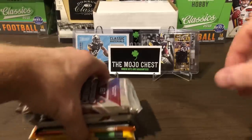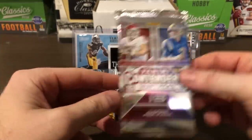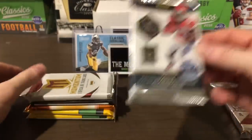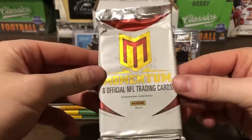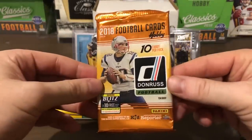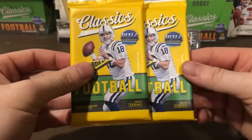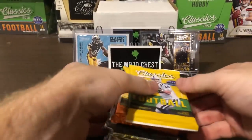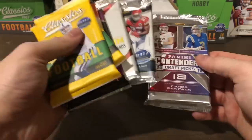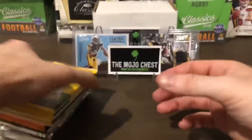In my box this month I have a pack of 2018 Panini Contenders Draft Picks, 2017 Limited — which was the big one in my box — 2013 Momentum, 2018 Certified, 2018 Donruss which I have not opened any of — super excited for that — and then two packs of 2018 Classics. I think it's pretty much in the order that I want to open it in. Let's get started with the Mojo Chest.